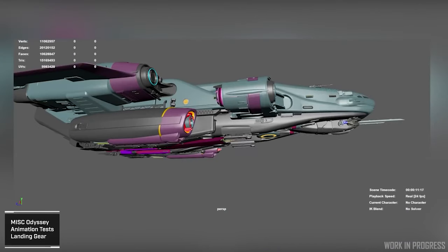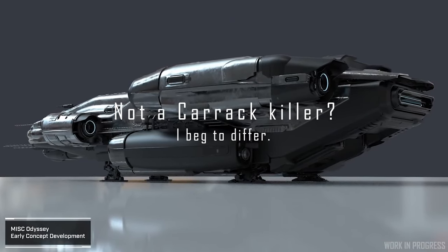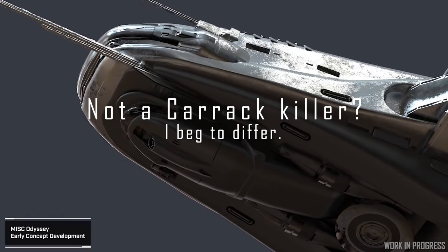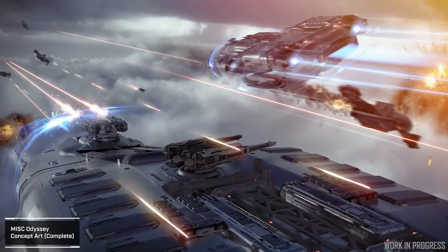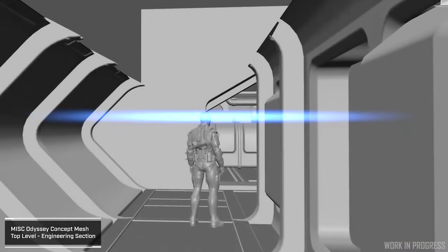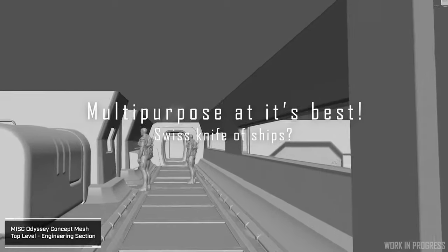But here's the thing — why would you even need a cartography deck or the second large-sized radar if you have a big hangar in which you can store a Terrapin? And in the lore, the Terrapin is obviously the best and most commonly used exploration ship. On top of all of that, that hangar is a multi-purpose hangar. You can also store cargo inside of it, or you can take out another ship — for example a Vulture or an Expanse — and store all the salvaged cargo or refined goods on board the Odyssey for when the time comes to sell.